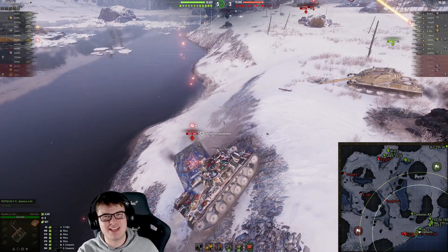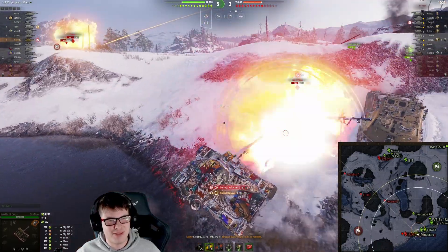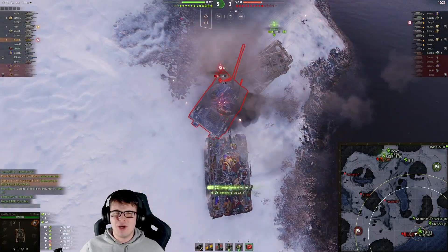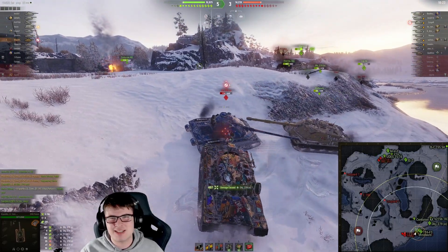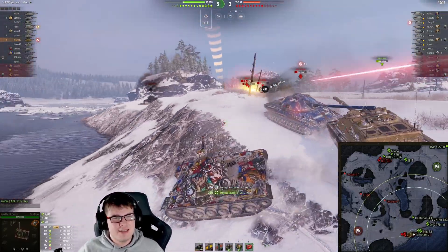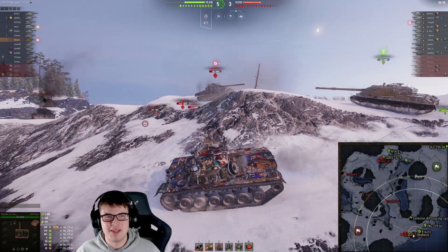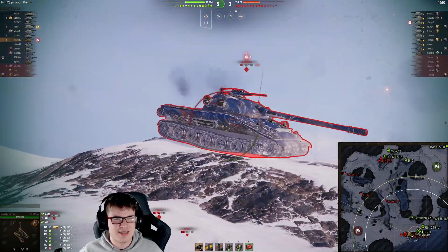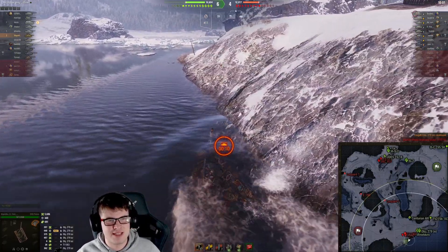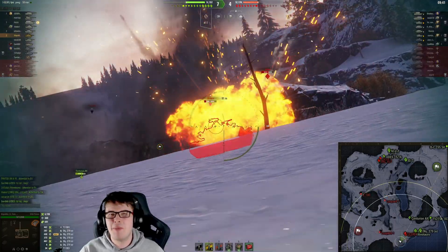One of my favorite things is when tanks like this take on the overpowered vehicles. You can see it munching through the Object 279e — that 279e is probably wondering how its broken reward vehicle isn't working this time. It's because the M48 is on its rear with HEAT rounds and there's not a lot it can do. The 279e bouncing shots is almost a troll at this point. It's great to see an old tech tree vehicle doing the business against newer power-creep vehicles.